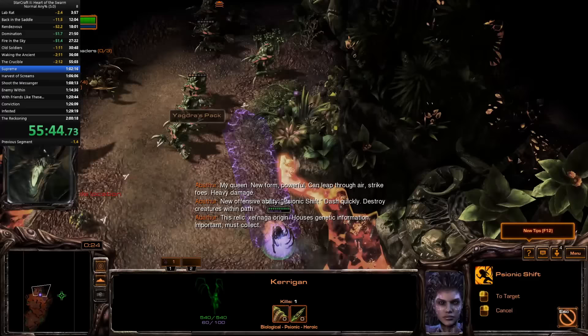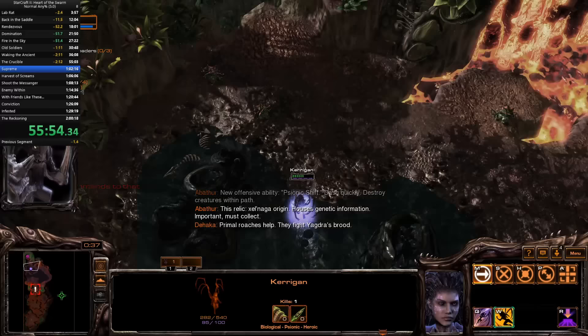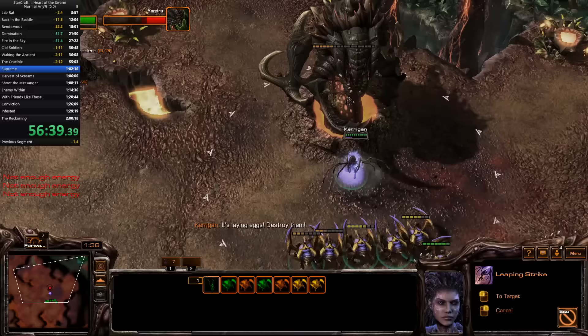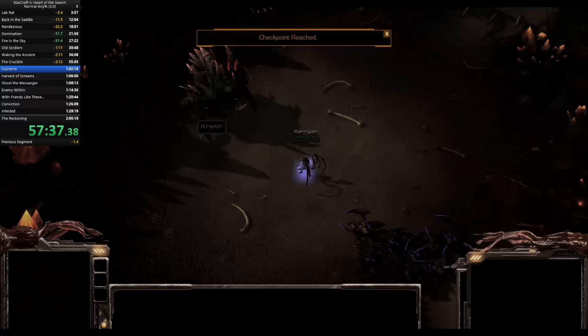Supreme is another simple mission — skip the trash, burn down the bosses, and win. I do have to take a detour, though. I missed a bonus level on Waking the Ancient and have to make it up — normally I would skip the first bonus relic, which takes about 15 seconds. But sometimes you have to think on the fly to salvage a botched part of the run. Yagdra is an easy fight: spend all cooldowns on her, kill the big eggs, and ignore the small ones. She has a bit of RNG for burrowing, and I didn't get particularly lucky.